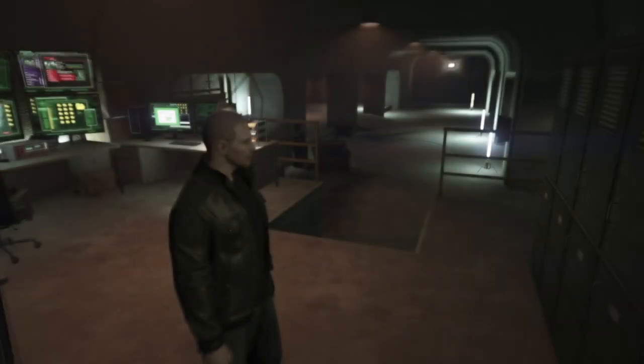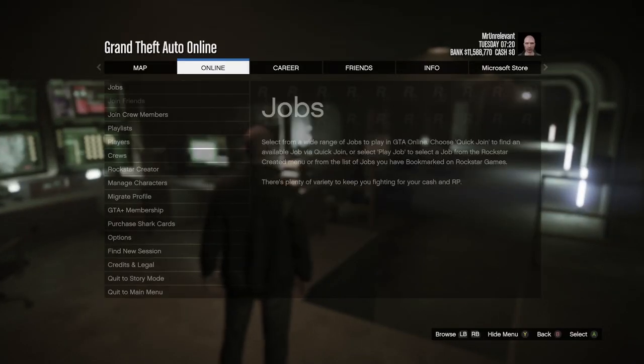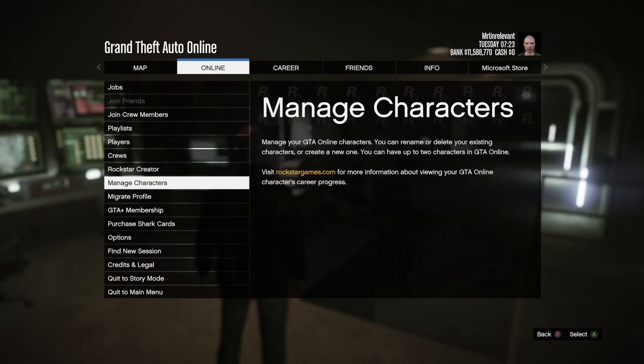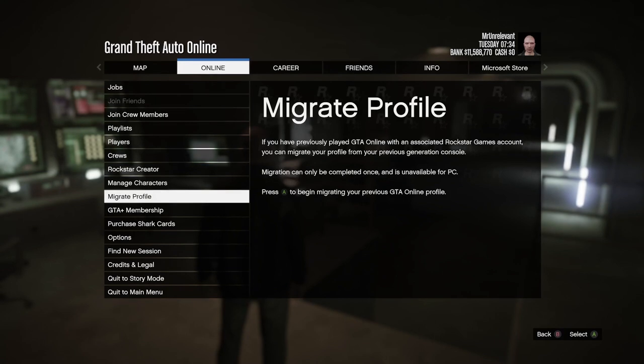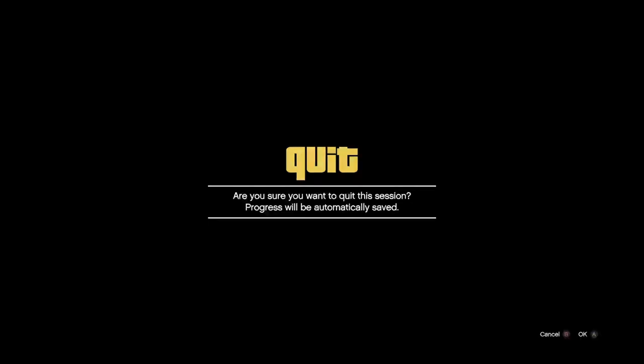In order to create your second character, you go down to the tab that says 'manage characters' or 'swap characters' if you already have two. This tab says 'manage your GTA Online character' — you can rename or delete your existing characters or create a new one. You can have up to two characters in GTA Online.